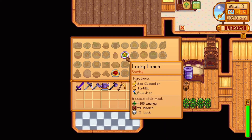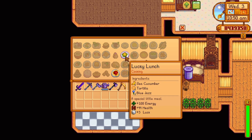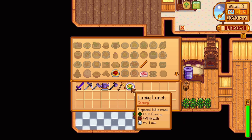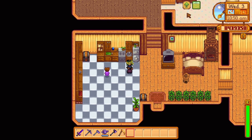Spring Day 28 Year 2 offers the recipe for a lucky lunch. It uses one sea cucumber (caught in the ocean in fall and winter during the day), one tortilla, and one blue jazz. It replenishes 100 energy and 45 health, but also increases your luck by 3 for 11 minutes and 11 seconds in real time.